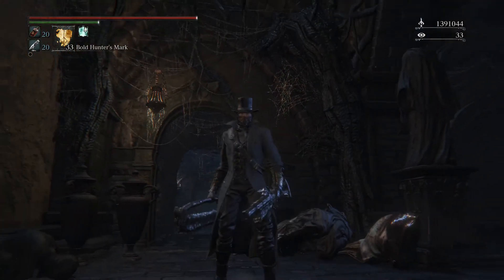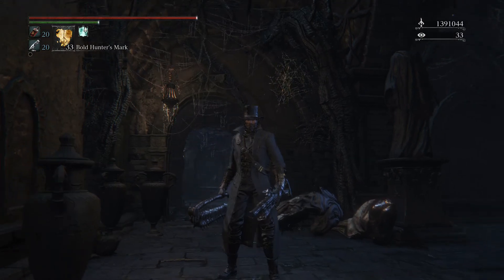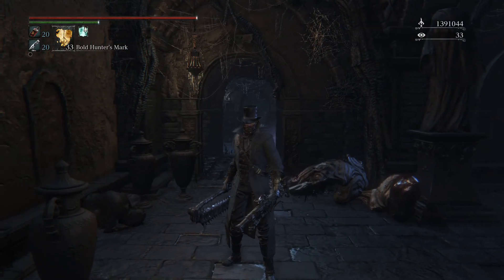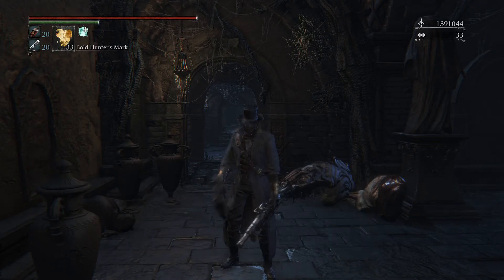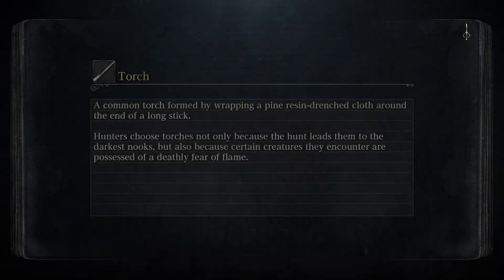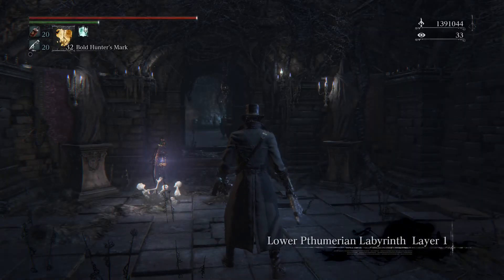Now, what you're going to want to do — this is the other important part, and you can use this for various farming techniques — is buy loads of Bold Hunter's Marks from the Workshop. They are 1200 Blood Echoes at the back Messenger. Using one of those resets all the mobs in the dungeon, so you can kill them all again very quickly and get all the loot again.